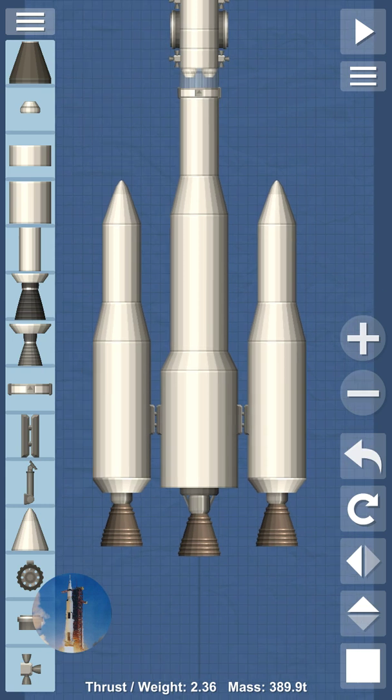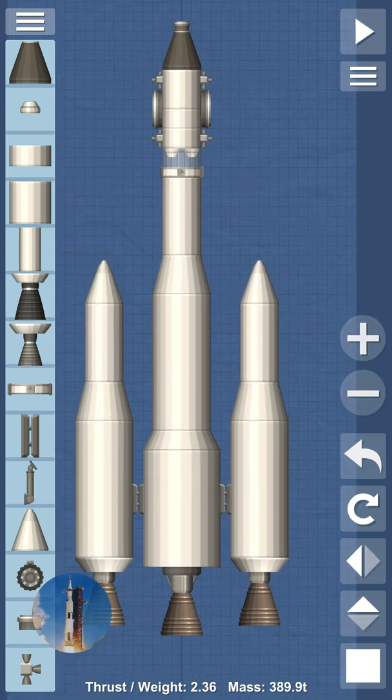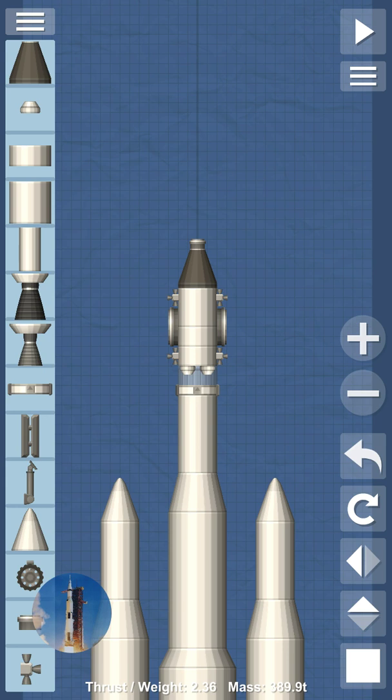If you have the expansion pack, copy this rocket — it has three giant engines, a large stage, some decouplers, two parachutes, three docking ports, and four RCS thrusters. I already have a station in orbit that I can dock with, so that's what I'm going to do.